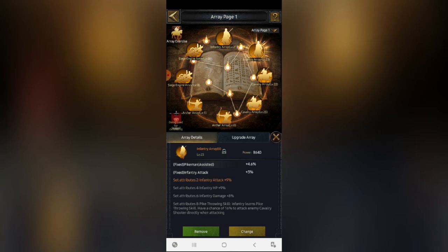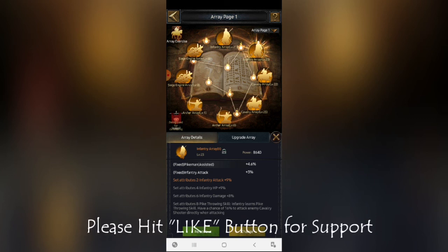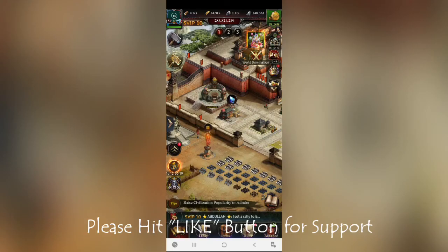You can use arrays for any troop type, and the quality matters. White quality gives the least number of attributes, while orange quality gives much more — more fixed attributes as well as random attributes obtained by luck. Better quality gives better rewards, just like materials and evolution stones. The same principle applies to the array system.